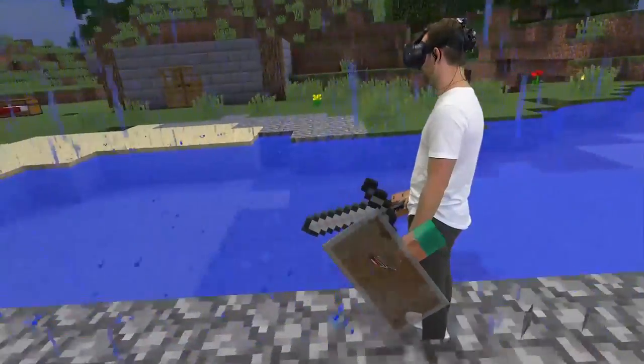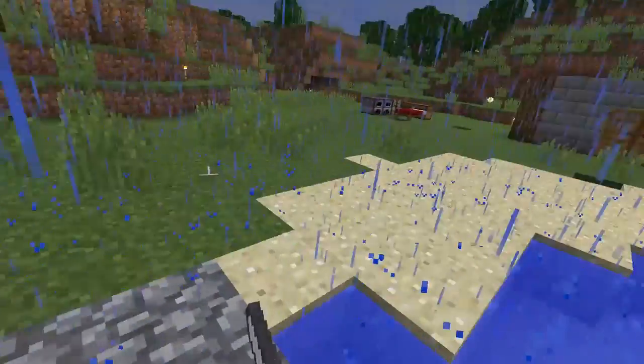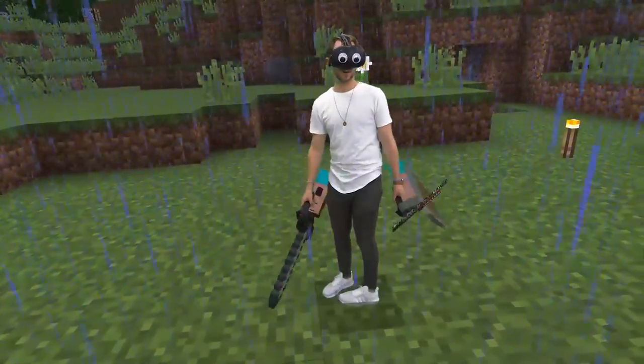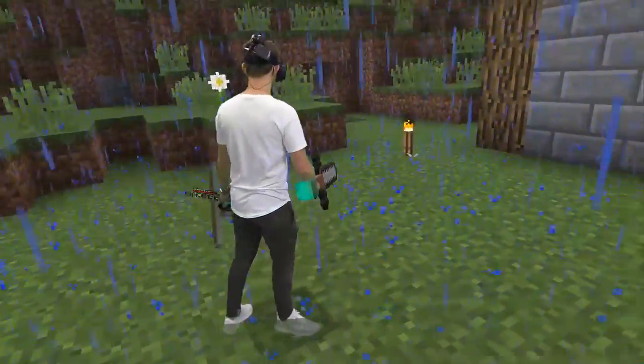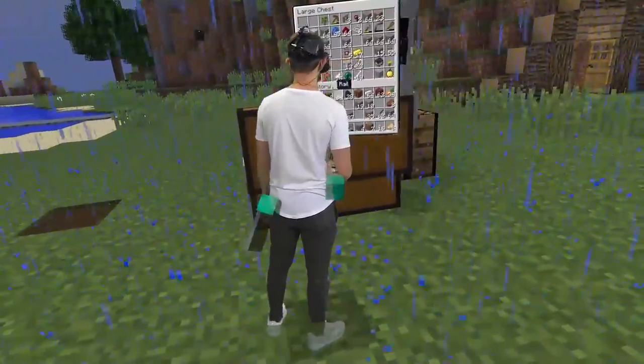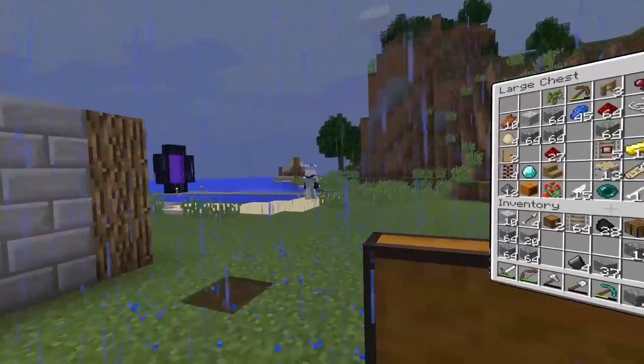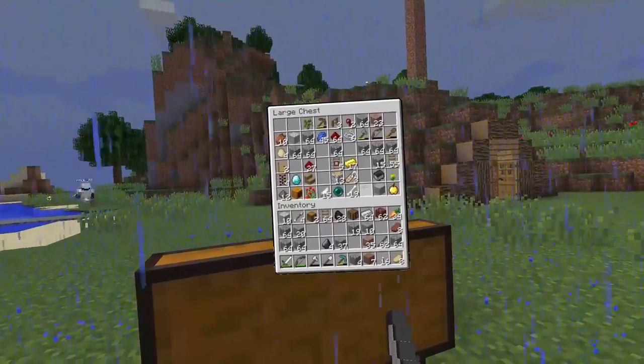Boom, all right. It's raining now — oh great, that sucks. What do we need to do right now, Paul? We need to make paper. Do you have anything that can do that? I don't have sugar cane. There's some sugar cane at the farm, but it's not planted yet — it's in the chest.